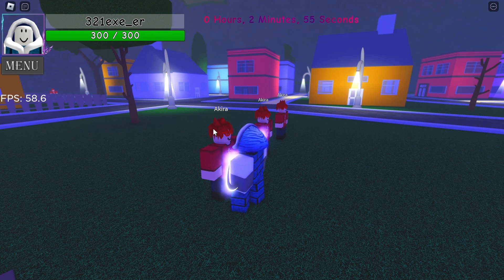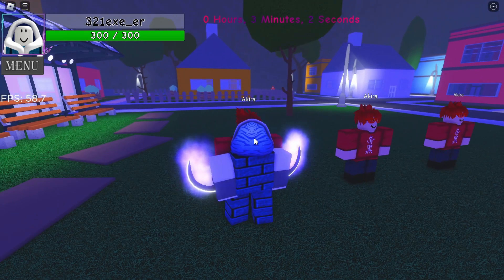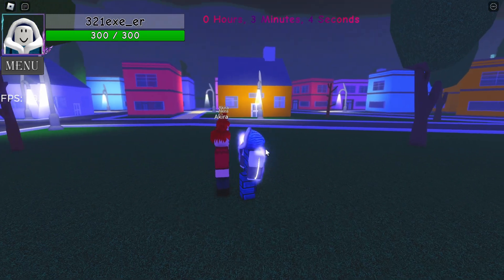Next is the Superhuman Punch — click R. As you can see, it deals 50 damage and should also deal loads of knockback, however it doesn't really show it.